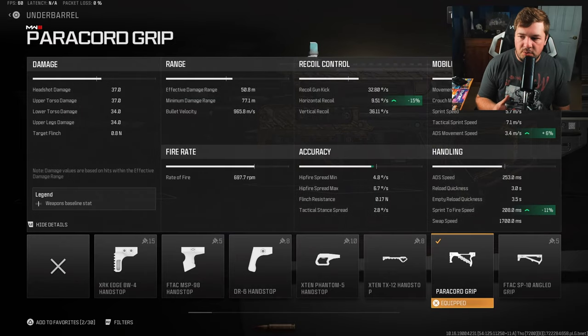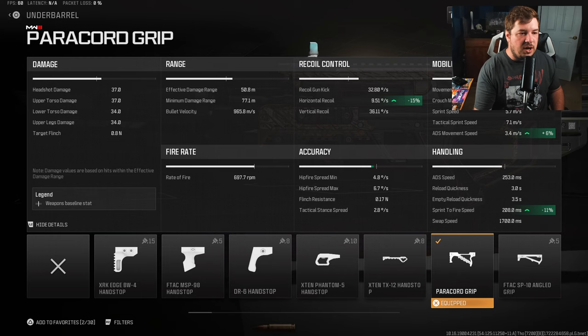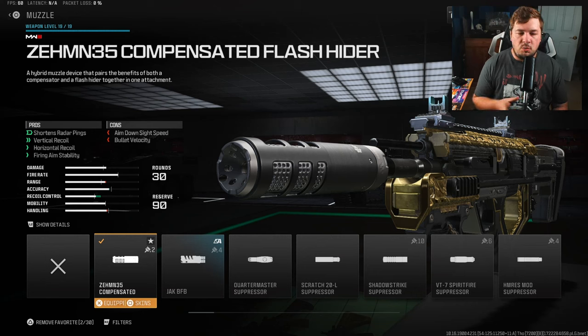Not only are we gaining 15% horizontal recoil control, we're also gaining movement speeds in the form of normal movement, ADS movement, and an additional 11% sprint to fire speed. For a muzzle, you're going to want the ZEM Compensated Flash Hider to give you a tad more recoil control.